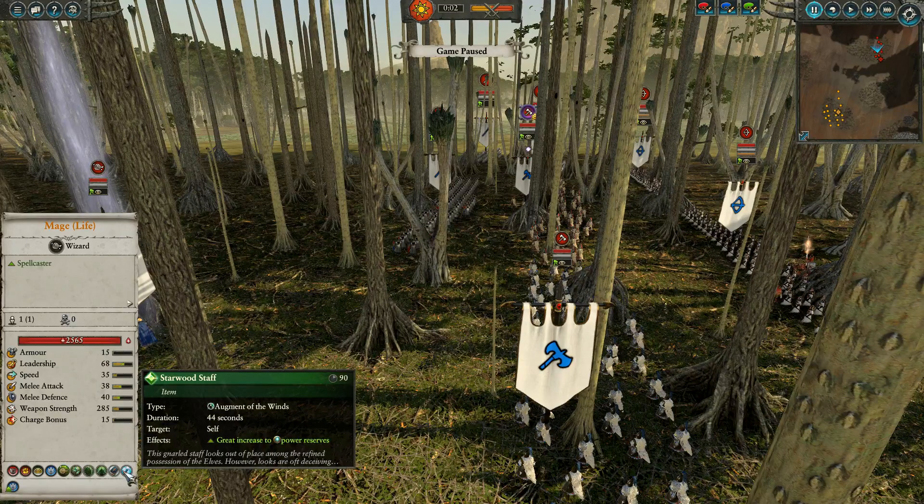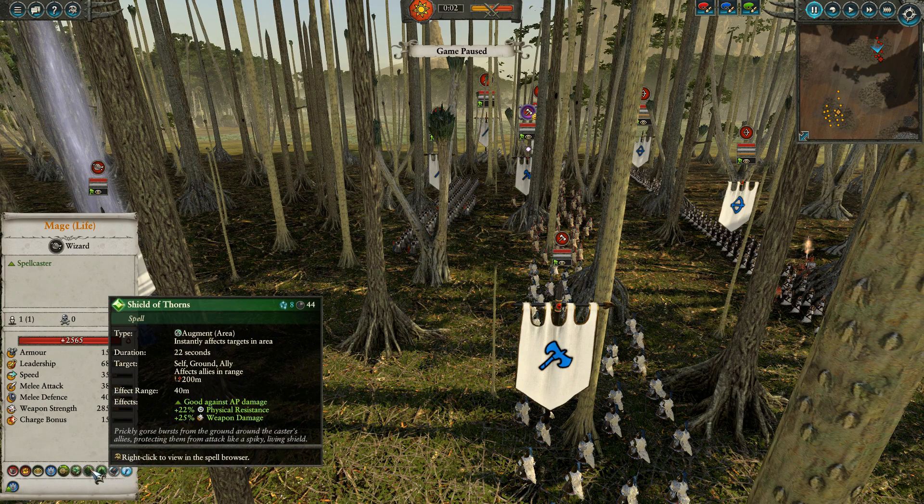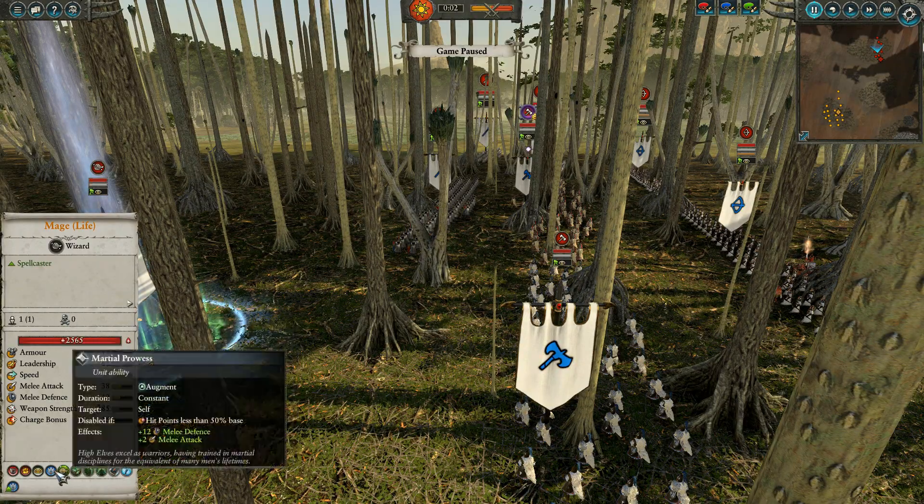The Mage has the Starwood Staff for increasing the power reserves for magic, and the Book of Hoeth for greatly improved power recharge rate. He has Regrowth for the heals, Shield of Thorn for the 22% physical resistance and weapon damage, Earth Blood for the heals, and of course Life Bloom for the heals every time you cast.